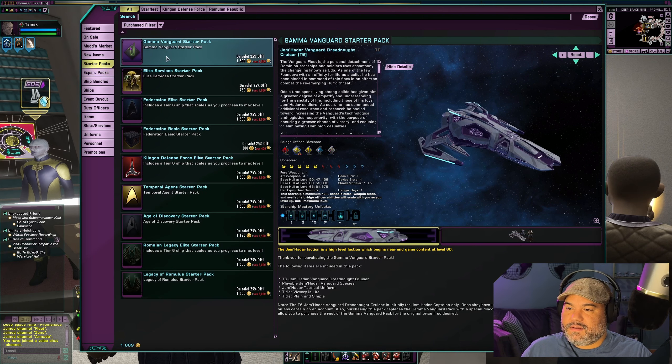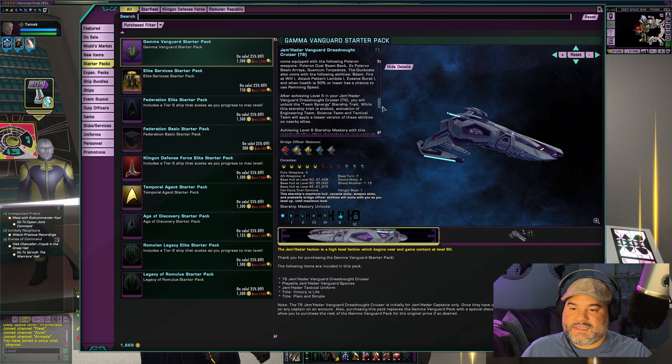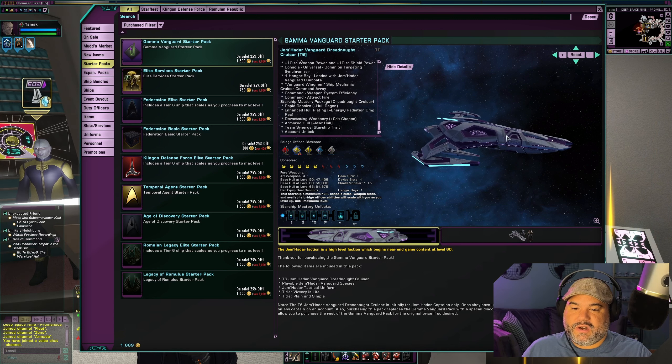The one I'm getting today also has hangar bays. It's a very slow ship — slow turning. The base turn rate is seven, so it's going to be a little sluggish. However, a Dreadnought like this can take more hits than, say, an Escort ship, which is fast and nimble and small. You'll be able to take a good few hits before blowing up, which is nice especially if you're starting off. But yeah, the base turn rate is going to be slow.